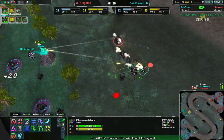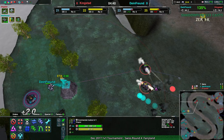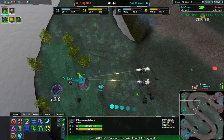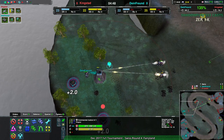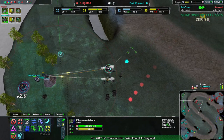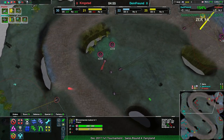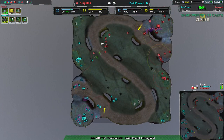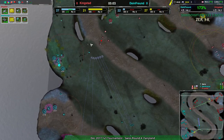Fencers are able to outrange static defenses, but not so much able to deal with glaives — not the choice I'd go for if you're trying to clear an expansion. By the time the gauss is built, the fencers aren't going to get much damage in. That leaves kingstead not in a terrible position overall — the fencers were really just a distraction to keep dime_friend from harassing expansions.